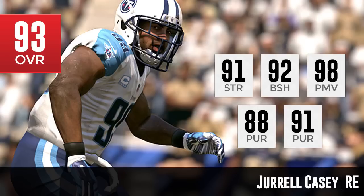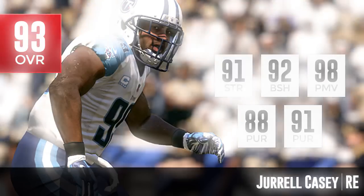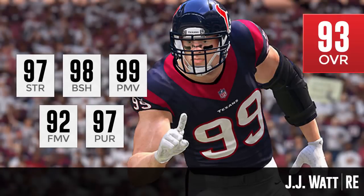Now we're going to finish with J.J. Watt, the number one defensive end — not surprising at all. J.J. Watt is, most people would say, the best defensive player in football, and I don't think there's much debate on that. This guy has been dominant since he entered the league. His attributes show it: 97 strength, 98 block shed, 99 power move, 92 finesse move, and a 97 pursuit.